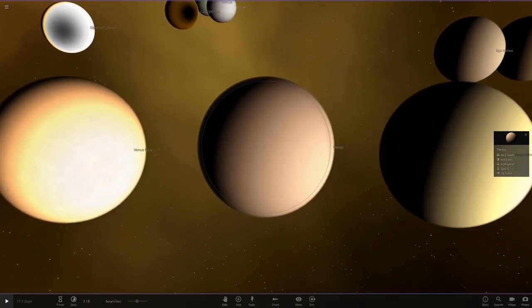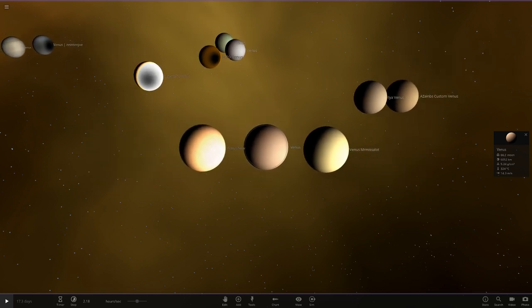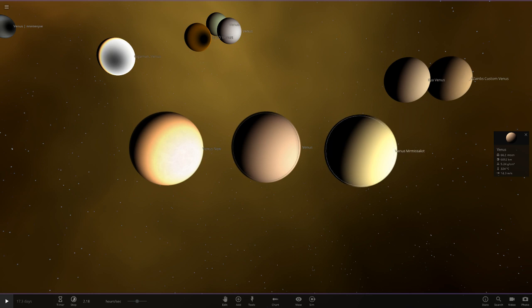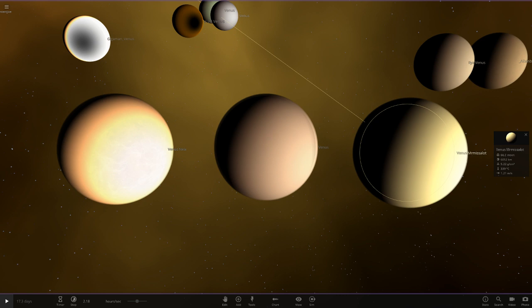Now I need to compare them to the real Venus's color and pick which is closest to the real one. Looking at the real images of Venus right now... it's near impossible to pick a winner. The real one has all different shades of browns, oranges, yellows, and whites. So picking between these three is probably personal preference, but I've narrowed it down. Mr. Mislot's one is really good but I think it's a little too yellow — too sandy colored compared to the real one, which is more of a brownish cream.